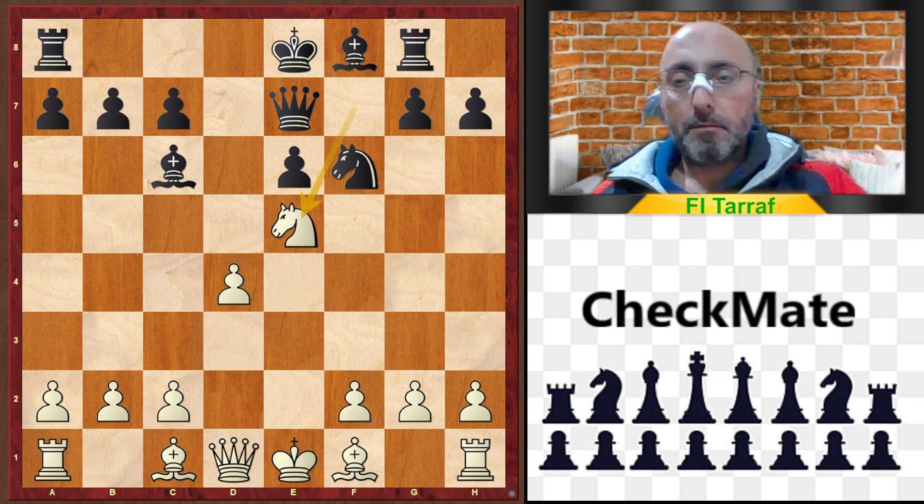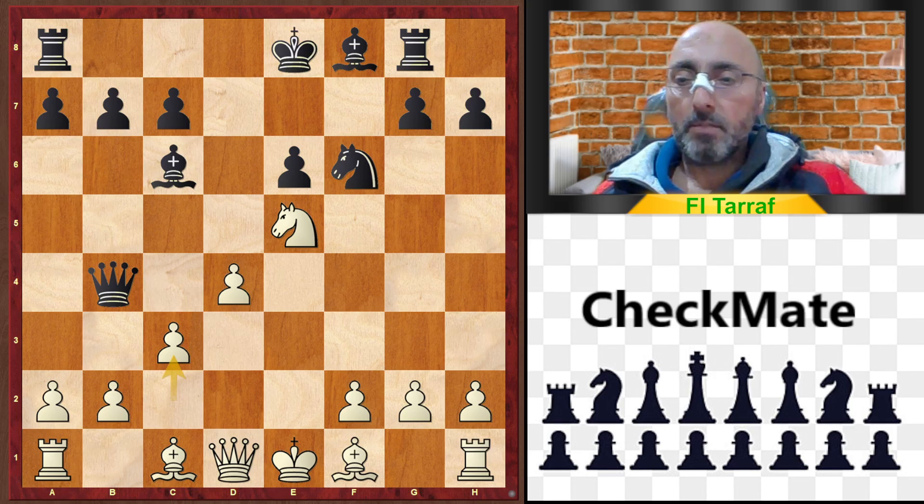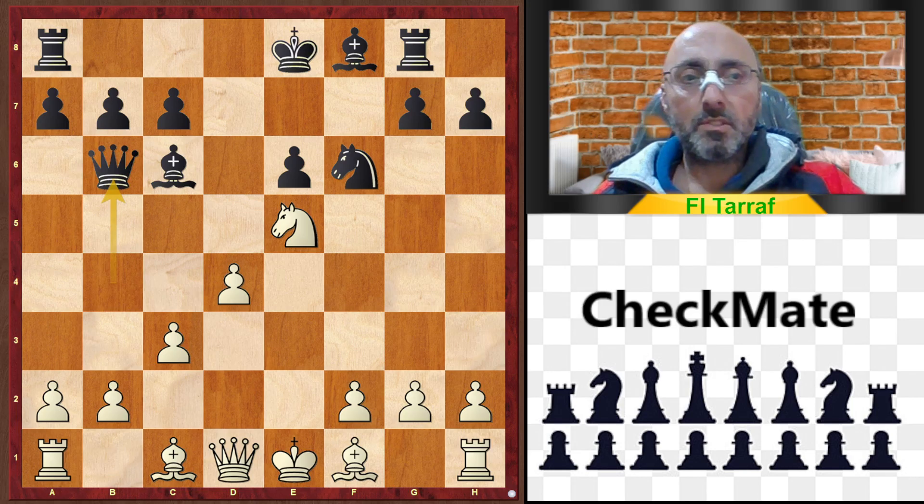Somehow white is up one point but there's nothing immediately dangerous. If black can re-evaluate his position very well and try to hold at least to defend — but with this bad play he cannot continue. Black tries queen to b4 for some action and maybe to get some material, but c3 is very simple. Queen to b6 is also a bad move for black.